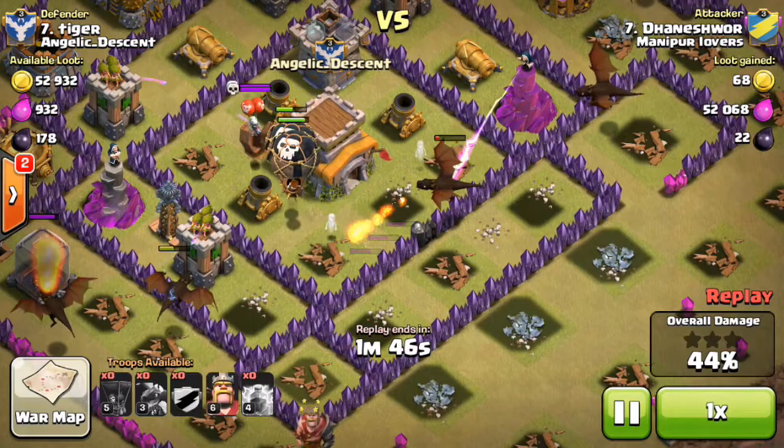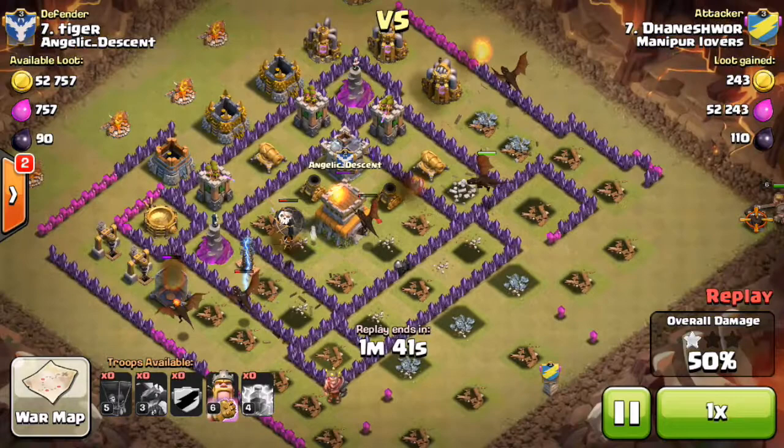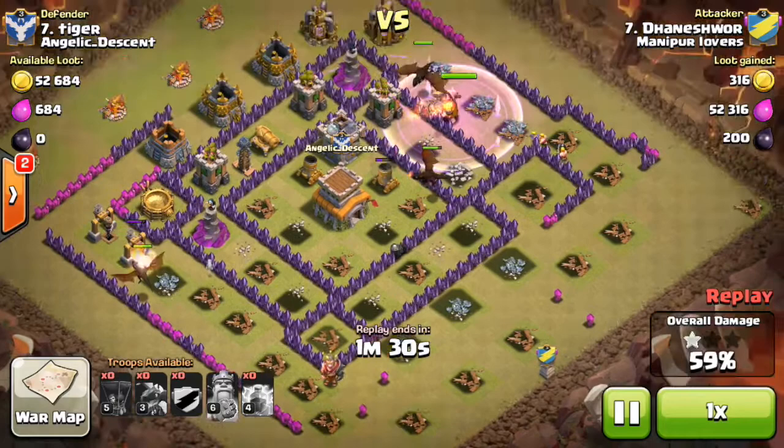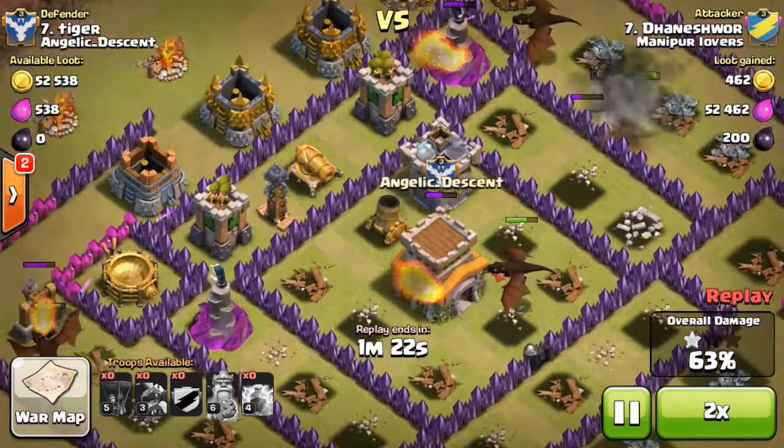If he didn't have those balloons I don't think this would have been a three-star, because that dragon was very close to being taken out and his other dragons actually split up around the base. But it does look like it worked out quite nicely. He had to drop his king behind because he didn't drop a dragon there in the first place, but yeah, he did manage to get three stars.